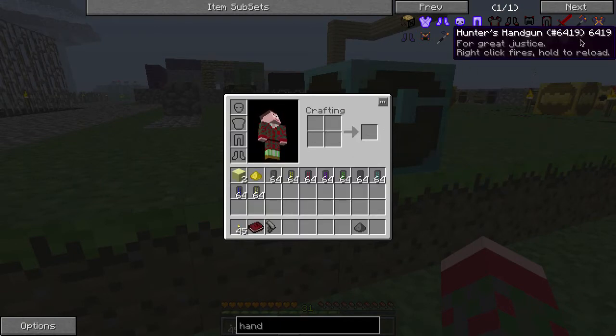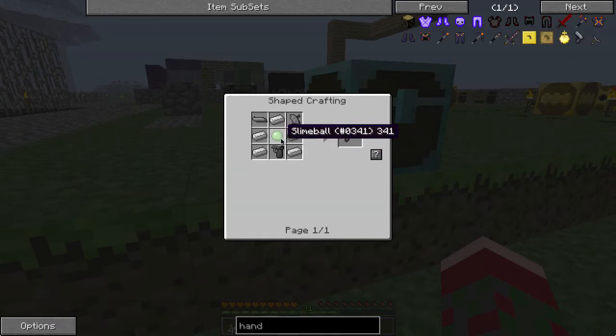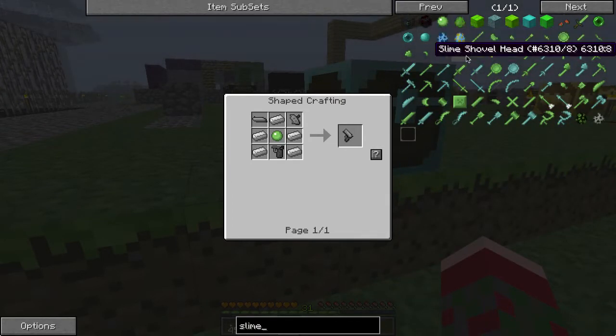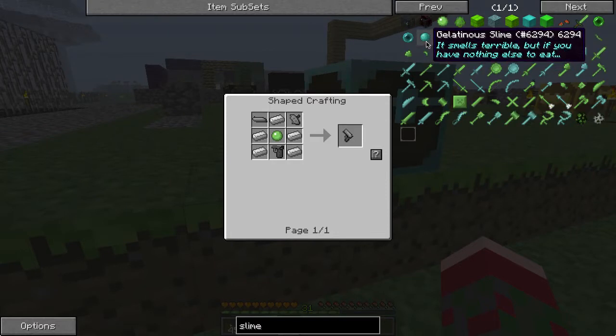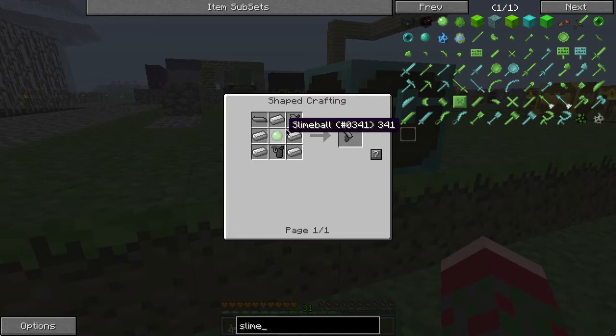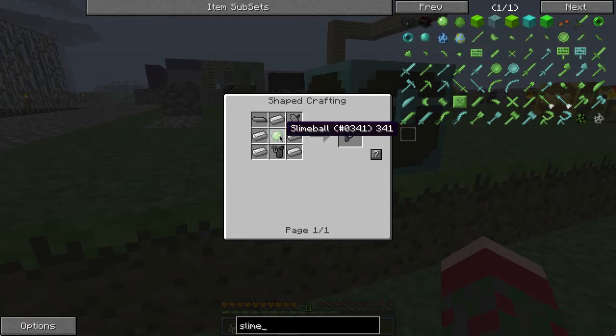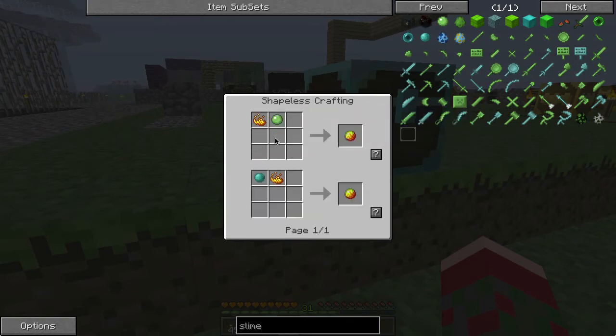One very important thing to note: this is a slime ball — a regular green slime ball — and this is not to be confused with the gelatinous slime added by Tinker's Construct. The gelatinous slime is almost functionally equivalent to a slime ball with several significant exceptions, and the hunter's handgun is one of those exceptions. You cannot use the blue slime in place of green slime in this recipe. Ironically, you can actually use blue slime to make magma cream, which is perfectly acceptable, but it's not acceptable for making the hunter's handgun.